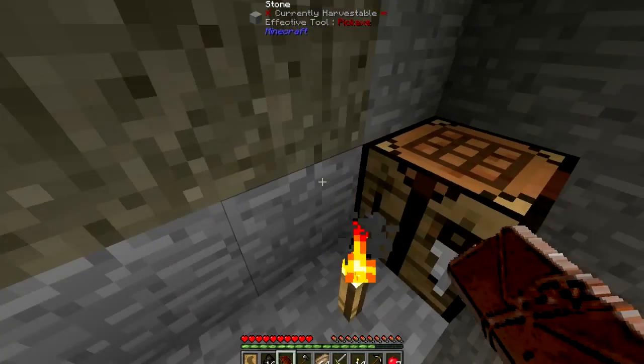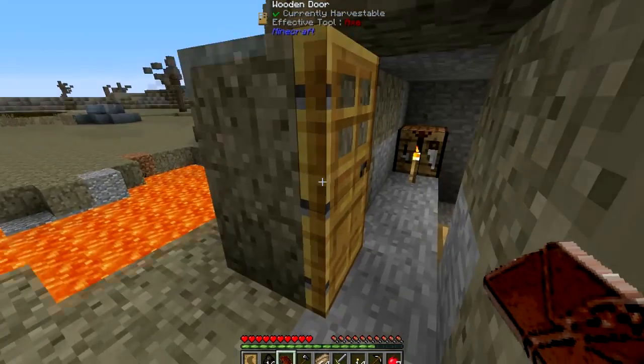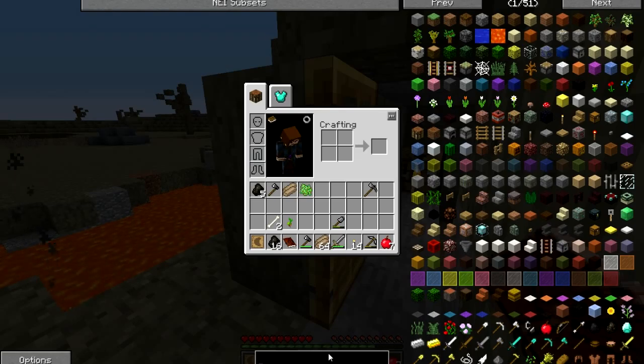I get a lot more dead wood, charcoal, and a guard pattern, which is awesome. It means I can get a better sword pretty much right away.